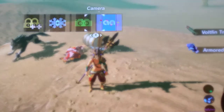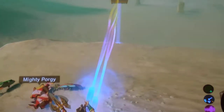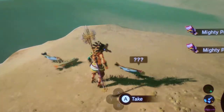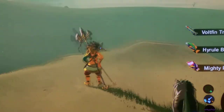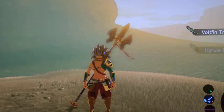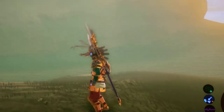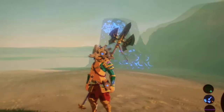Here's a quick hack: switch to Magnesis. You can just get rid of the ones that you don't have enough room for, or that aren't good enough. You can get Sizzle-fin Trout, Mighty Porgy, Hyrule Bass, and Volfin — all different ranges of fish. I'm going to have to release this video without redoes or anything, because you can only scan them once a day.